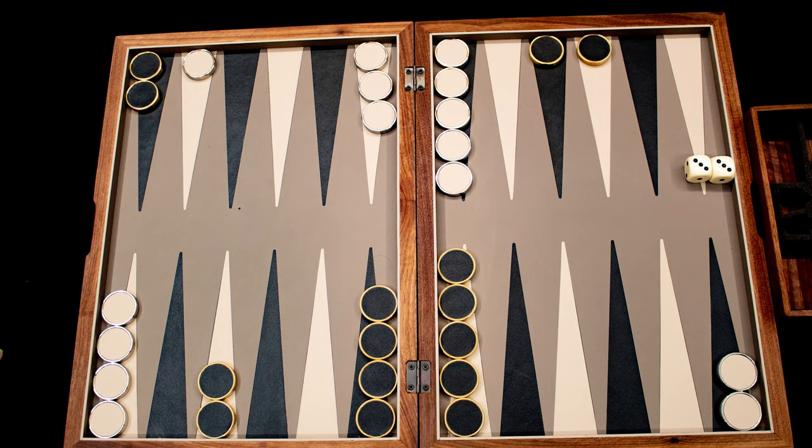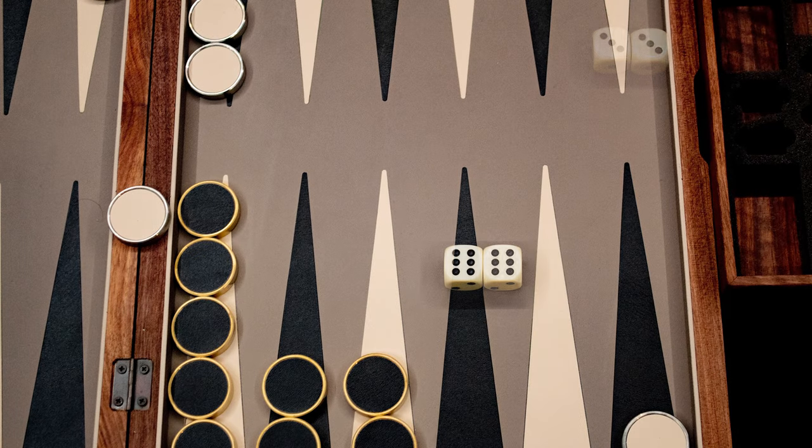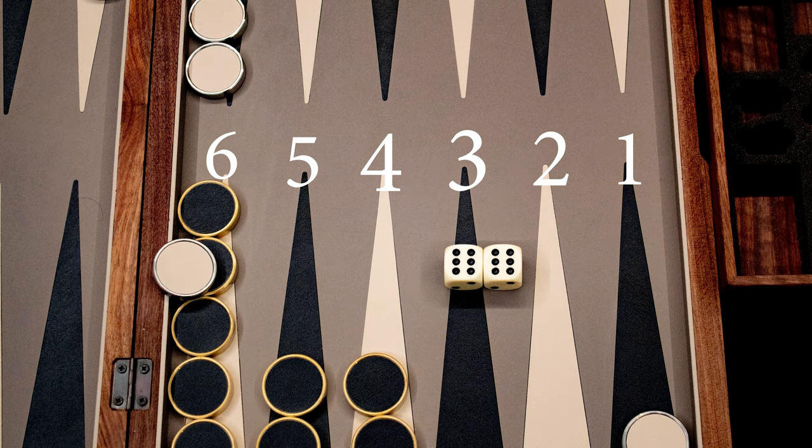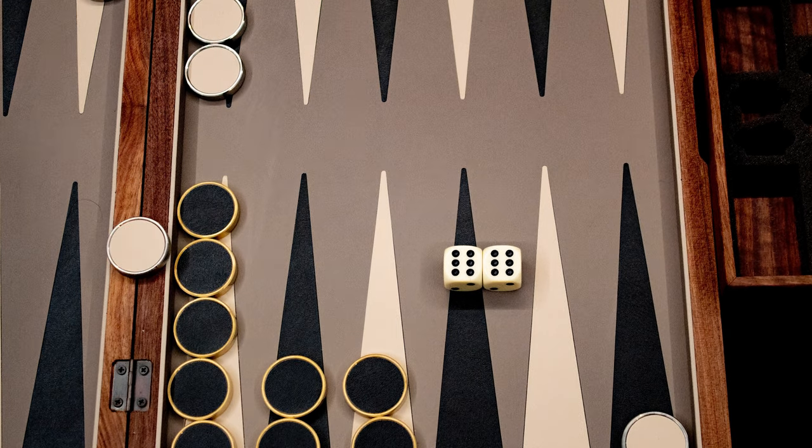Sometimes you cannot make a legal move. Here we have a double six, which is normally amazing, but as we need to move our checker off the bar first and black is in the sixth spot from our start point, we cannot take any actions and forfeit our turn.